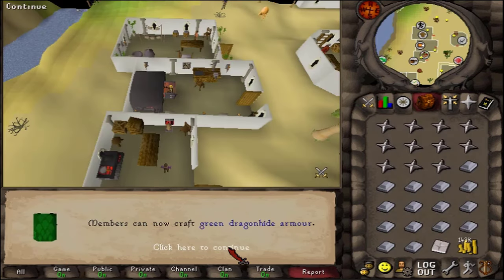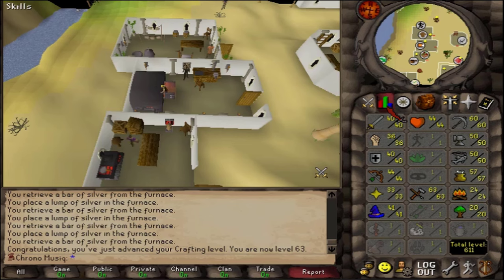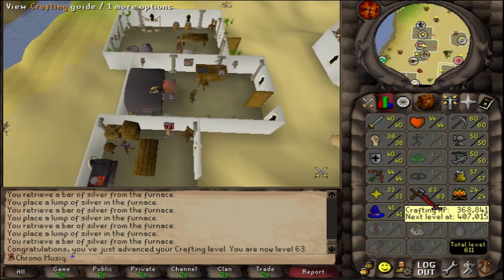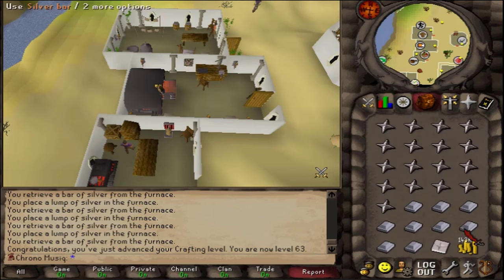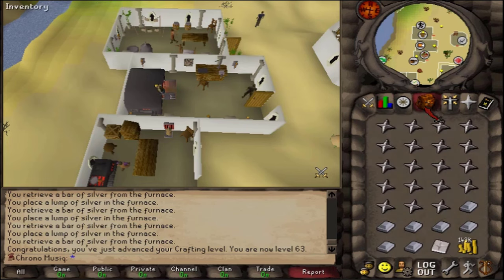63 crafting — green d'hide bodies not released until 2004. We are now officially halfway to level 70 and the power amulet, but I don't think I will be doing that. Two weeks have already passed and it is time for the next game update. I just want a little bit more money, about 150k, to be able to buy at least some runes.